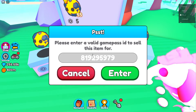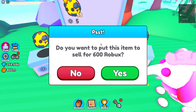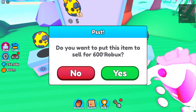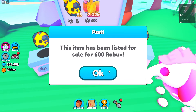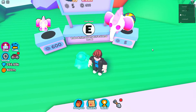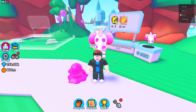We are going to put our Game Pass ID in. And as you can see, it asks: do you want to put this item to sell for 600 Robux? That's what we put our Game Pass for. Yes, I'm going to put this guy up for 600 Robux. So now, the moment we've all been waiting for, I'm going to show you guys how to do this on your own.